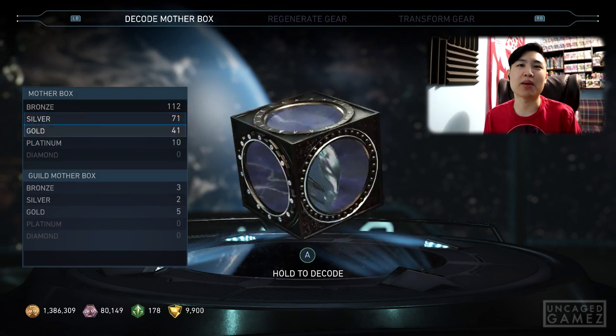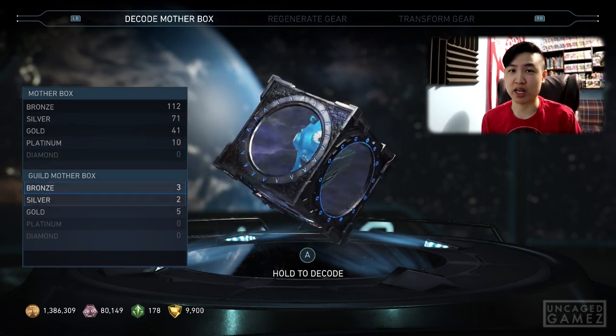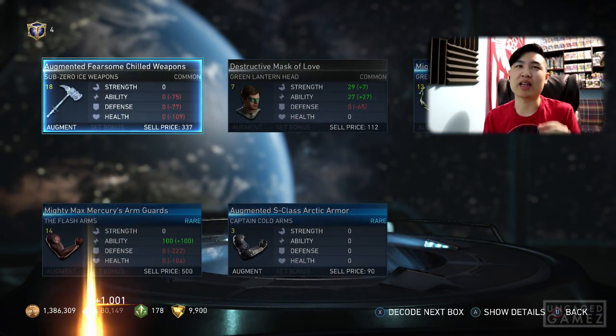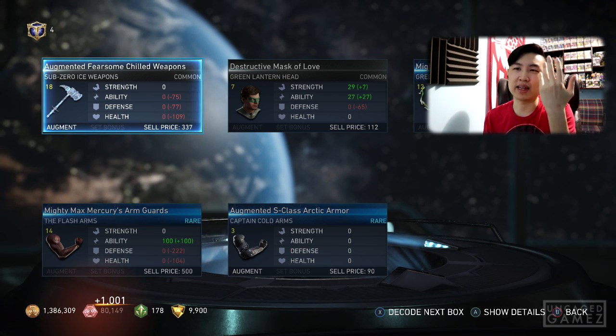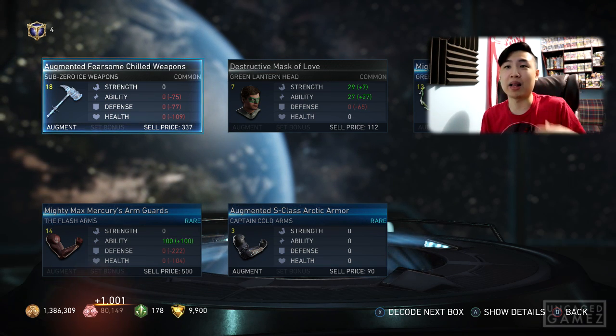Let's get into this — we're gonna open these mother boxes. We're gonna start out with the guild mother boxes and then work on our personal collection. We'll go with gold first. I think we might have a higher chance of getting the Staff of Grayson ability in the bronze boxes, so the gold ones are better for epic gear and shaders, but not the ability.